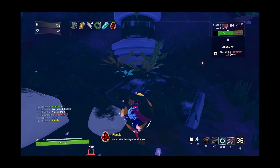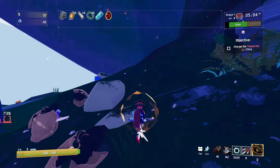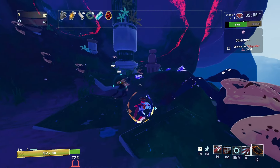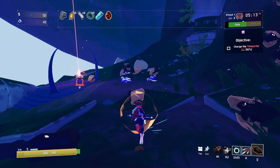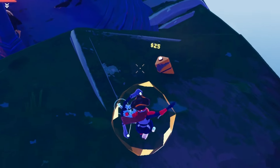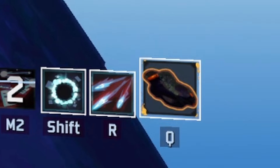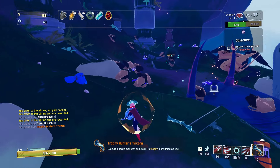Now we're starting to get an idea where this build is going. We're taking reduced damage from enemies. The damage we are taking is healing us. Every time we kill an enemy, we're gaining an extra shield on top of that healing, and also doing damage back to enemies. And we're not even close to done yet — things are going to get insane from this point on. After using the Trophy Gun the first time, it's a once-only use, so we're going to buy another one before we go through the teleporter.